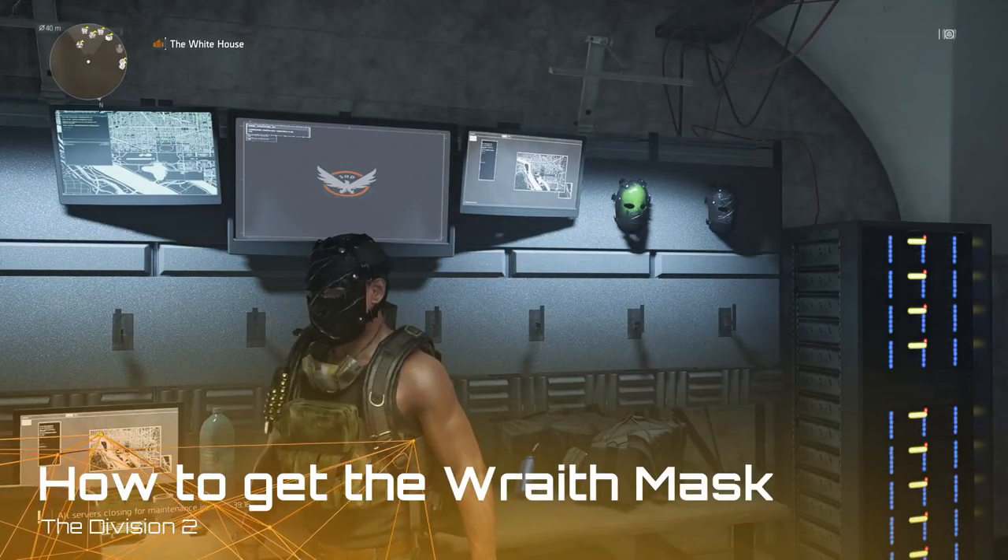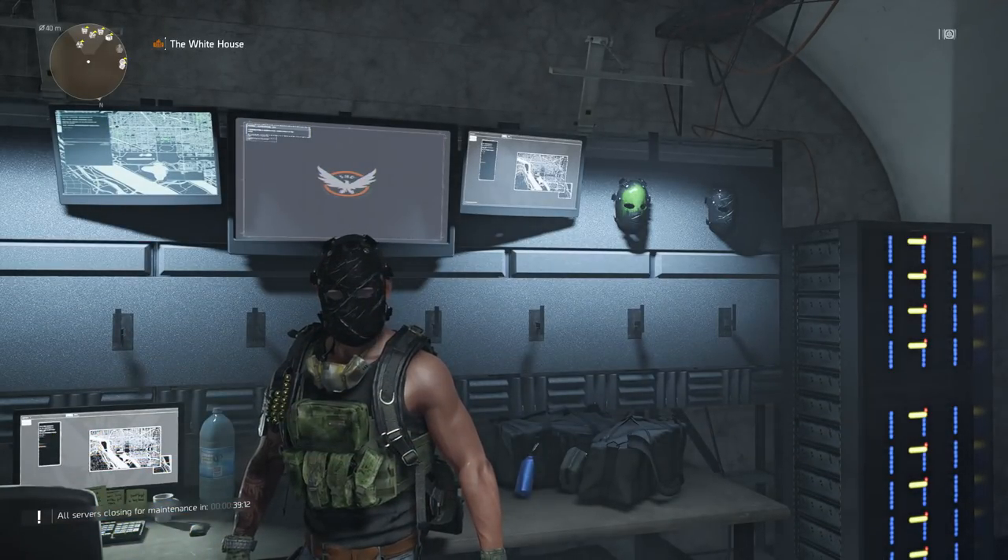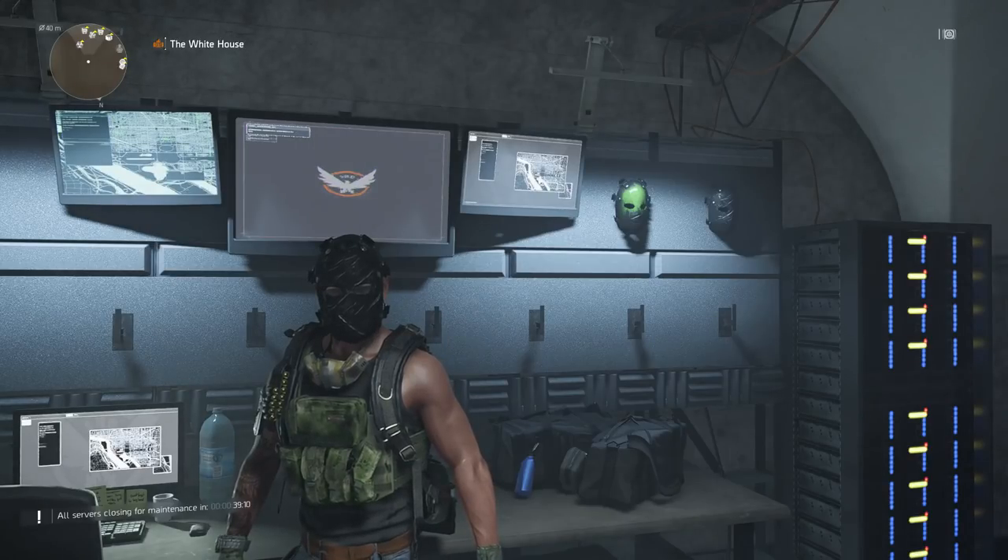Hello agents. In this video I'm going to show you how to get this mask that you can see on screen. It's called the Wrath mask and you get it by killing a hunter in the open world.